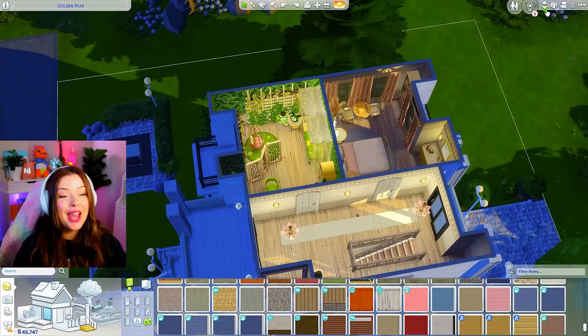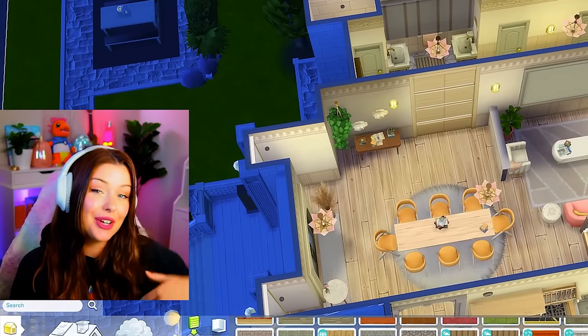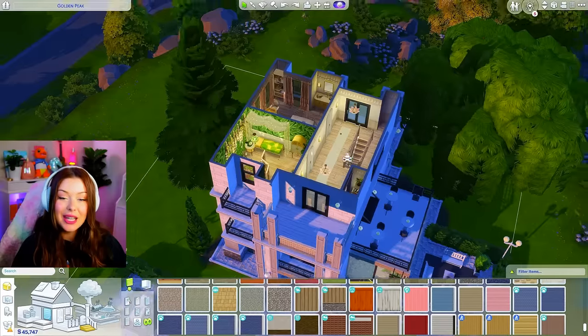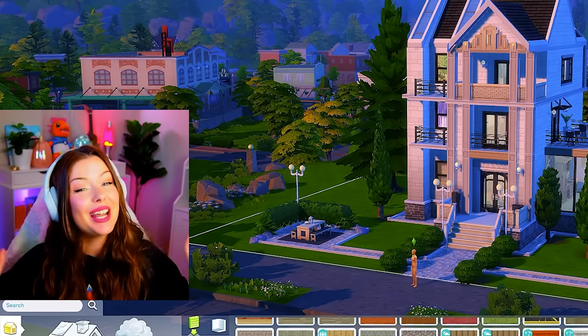This has been, once again, every high school dorm is a different aesthetic. I hope you guys really enjoyed this one. I will be linking part one down below if you didn't see that — it's really cool to see these without the new high school pack. Let me know which one is your favorite down below. This will be on the gallery under Sydney Macarena for download. Thank you guys so much for watching and I will see you in the next one.